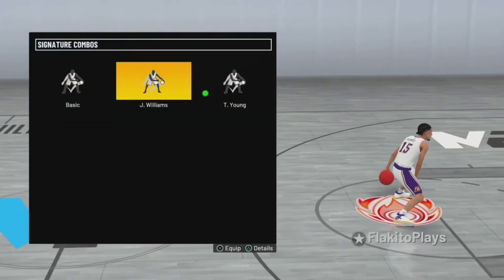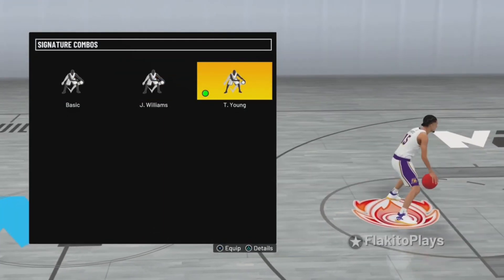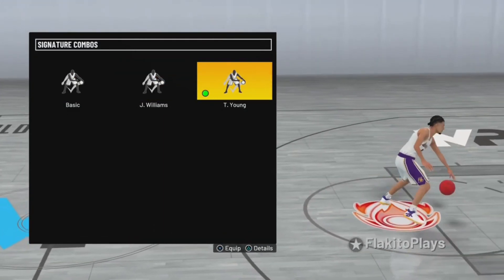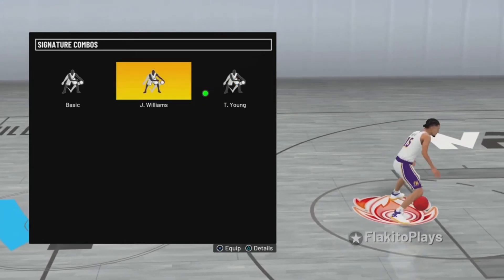For signature combos — that's where you click it and it plays a little animation — I don't really use this at all to be honest. I just picked Trae Young because it looks good, but that's up to you guys.